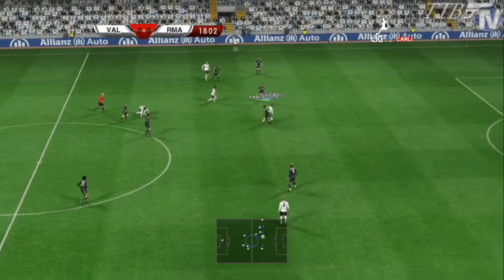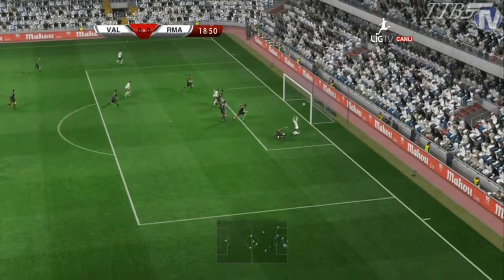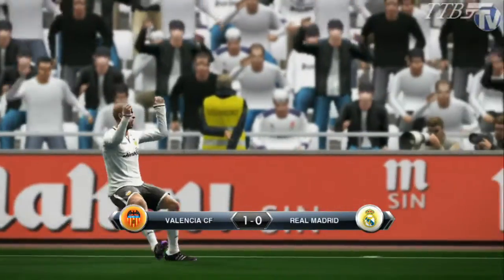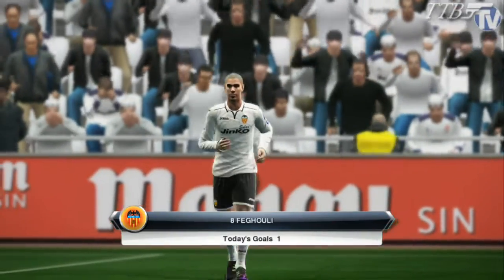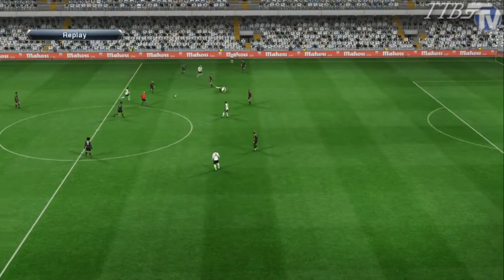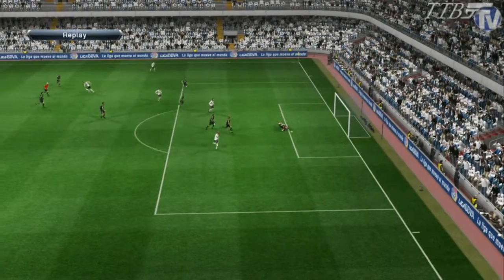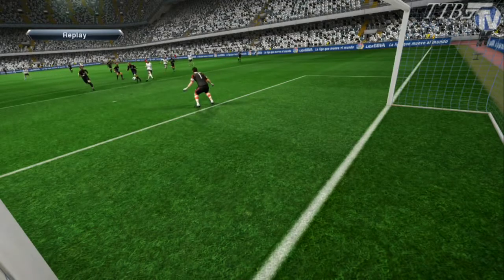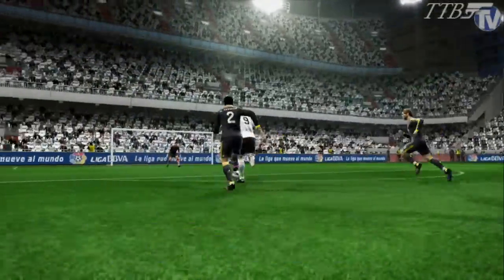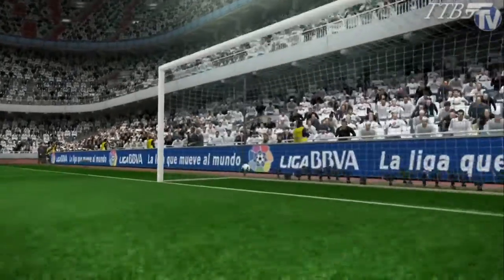Soldado is in on goal here — he's one-on-one with the keeper. Casillas makes the challenge, Ramos can't get there, and it is 1-0 Valencia! They've taken the lead, a lovely move by them. Easy tap in from two yards — it was Carvalho who got beat too easy. It's a good save from Casillas, but then Ramos just can't get there quick enough, and Valencia take a deserved 1-0 lead at home.